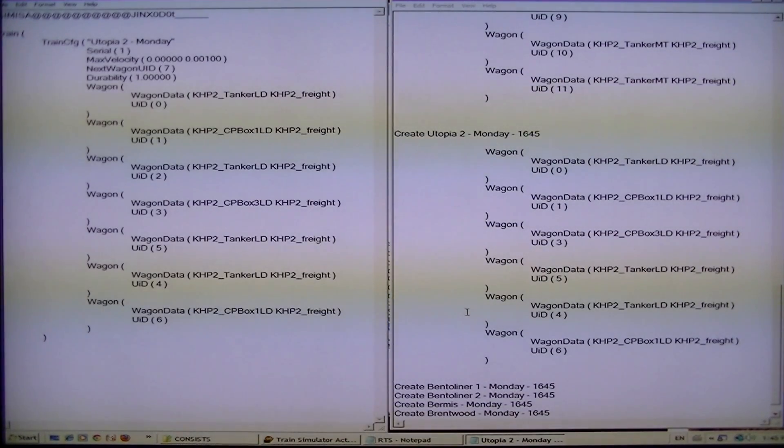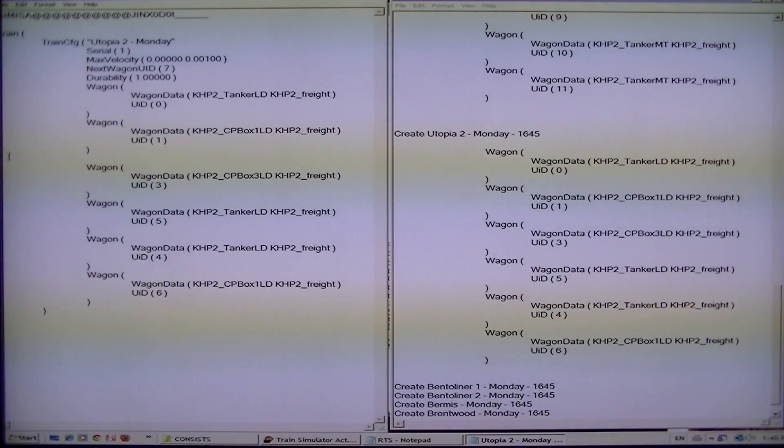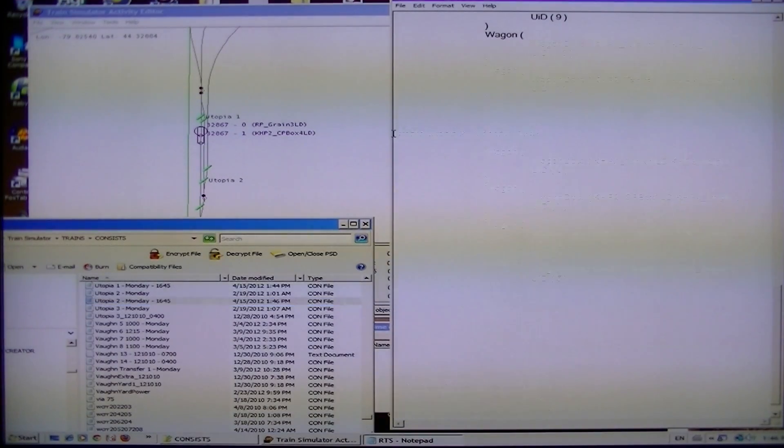If we go into Utopia 2 — as you see, that's the original. The only difference here is 2 was taken out. You could even just take 2 out instead of cutting and pasting. If it's easier — save yourself some time. Once again, numeric. MSTS is very forgiving with this, by the way, with loose consist. You don't have to have them in a particular number order, but I believe they do create issues with Con Builder. Make sure up here you're changing it to what is the new file name. Remember, we cut and paste this in Explorer, so that is now Utopia 2 1645. File, save. That's done. We have created Utopia 2.